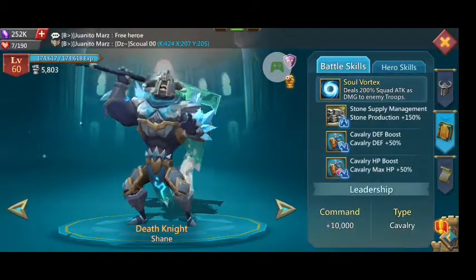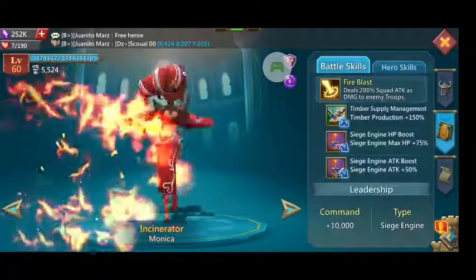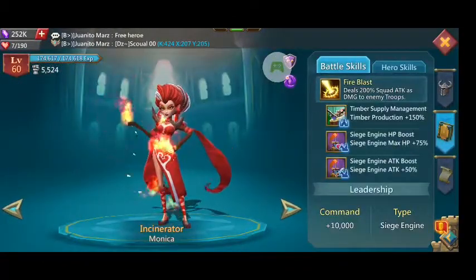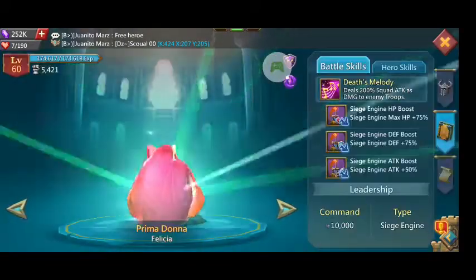Death Knight has cavalry HP and a defense boost. You might potentially use him for that HP. Incinerator is another siege engine hero — you're not going to use siege engine heroes in attack. She's great in monster hunt and great in coliseum.